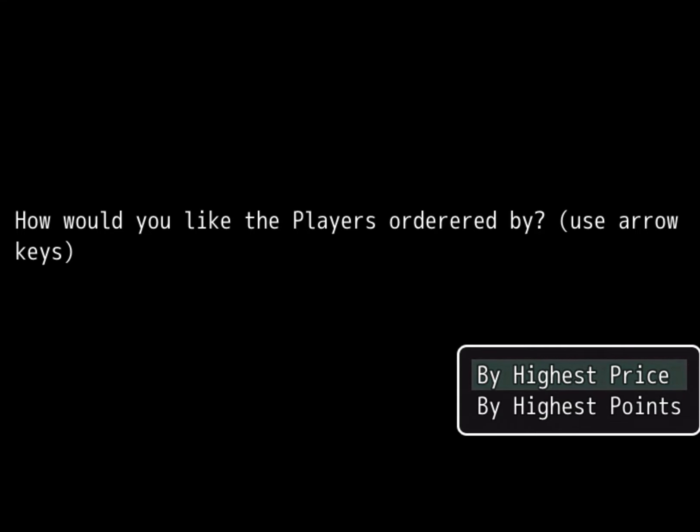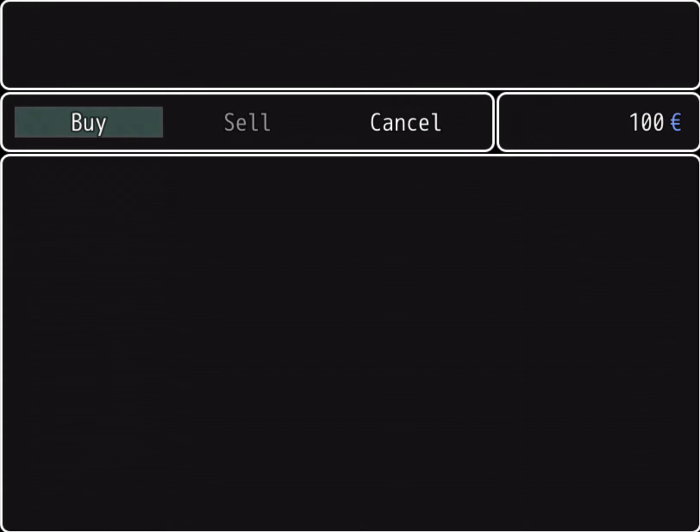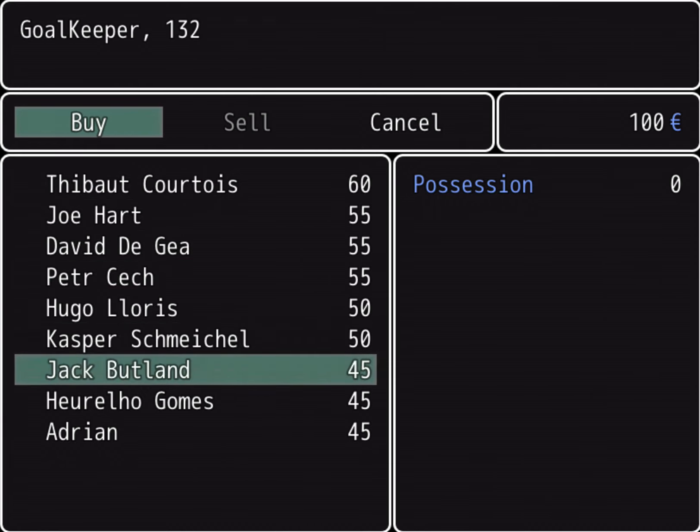You can choose between the highest price or by points. Let's do price first. Pick two goalkeepers, and as you can see, you can select the goalkeeper you want, and their points are up there.